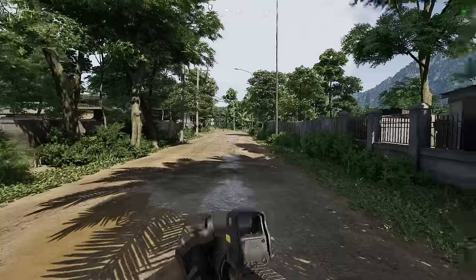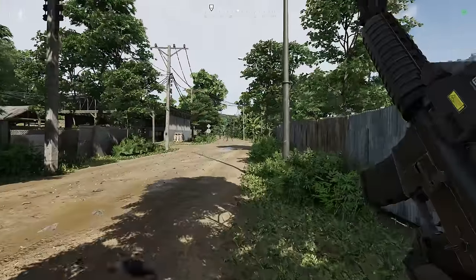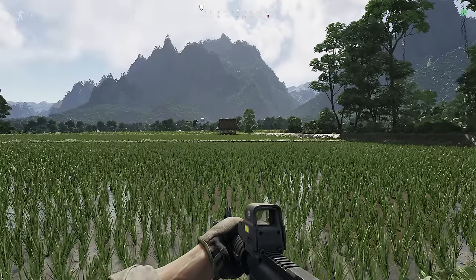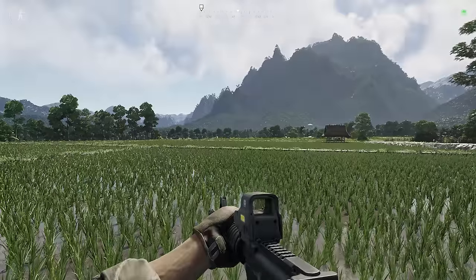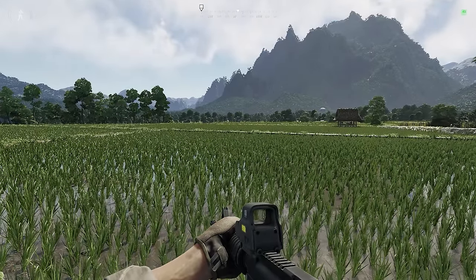Now we've got that quest item. We need to take it back to the safe zone and give it to one of the vendors, but let's take a helicopter back. We've called in a heli from this heli point and we are going to extract back to the safe zone — we could do it on foot, but it's faster by heli.